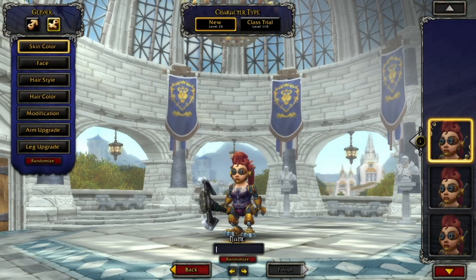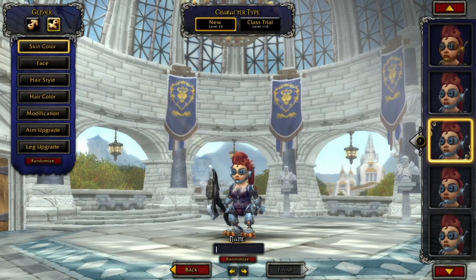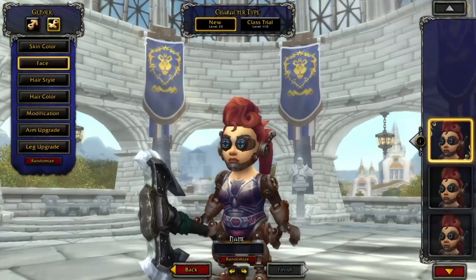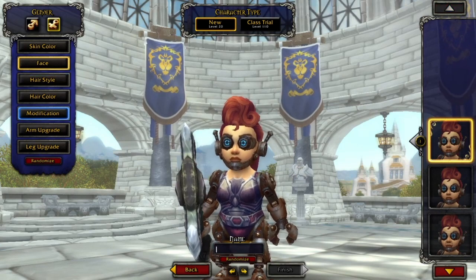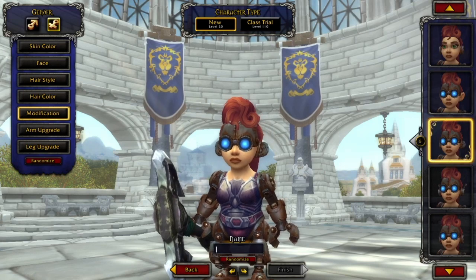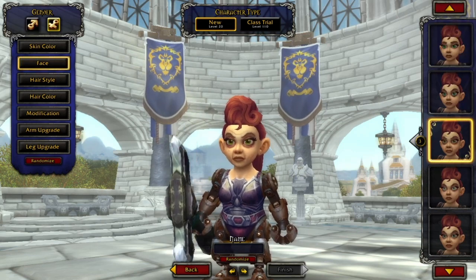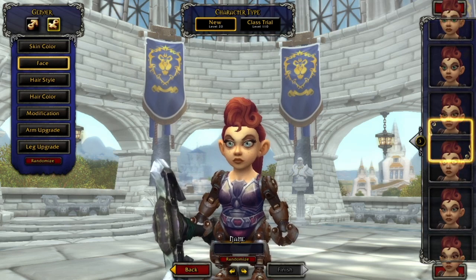Starting with the skin colors — they're basically the same ones, nothing spectacular. A little whitish, a little brownish. For the face options, I'll change the modification so you can see the full expression of the faces. There we go — now you can see the whole face. You can even make an old gnome if you want.